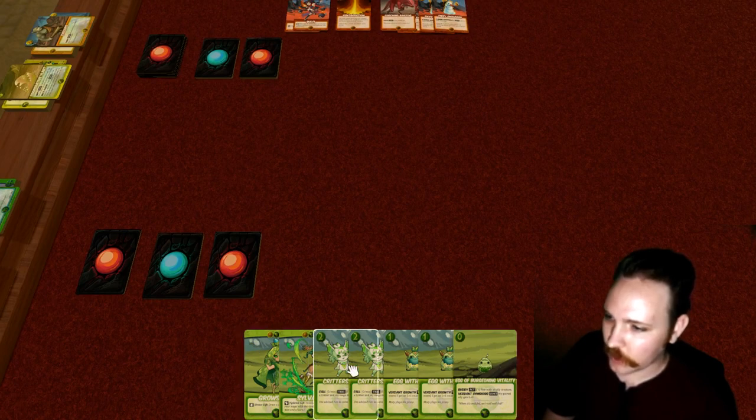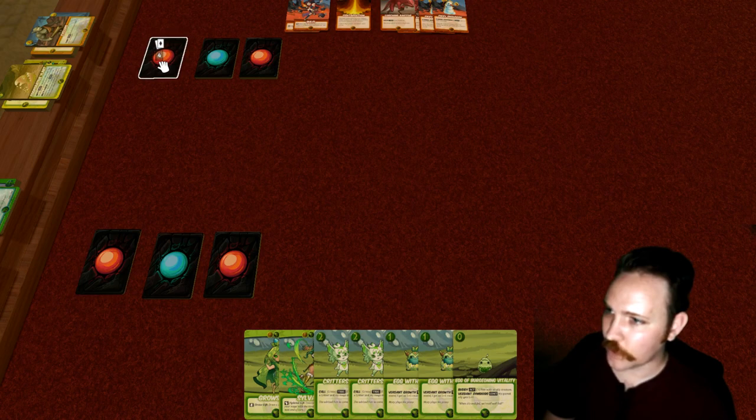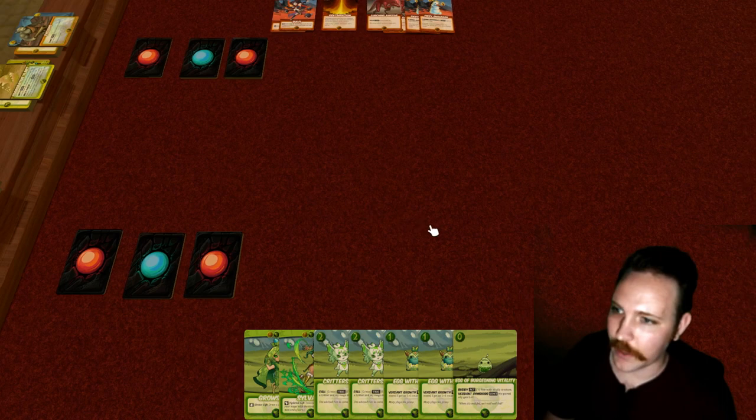We've already drawn our starting hands. We have our starting decks and a discovery deck, which we'll get to. Each player also has a stack of four vigor, dealt from the top of their deck — and they don't know what the contents of that stack are.